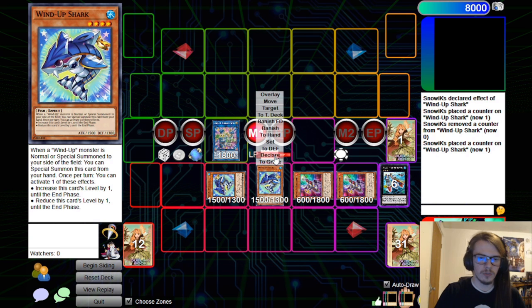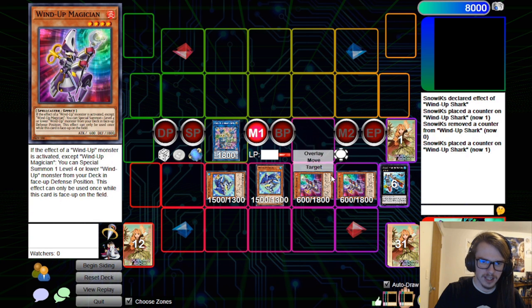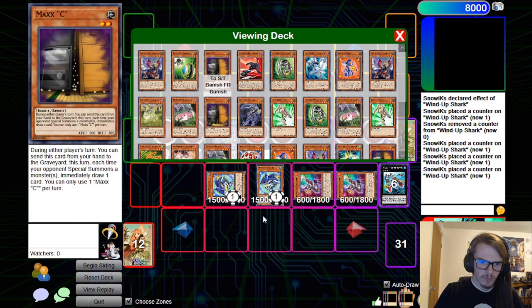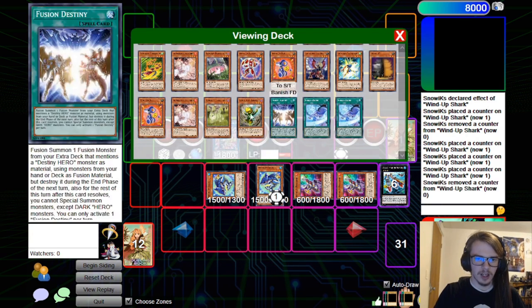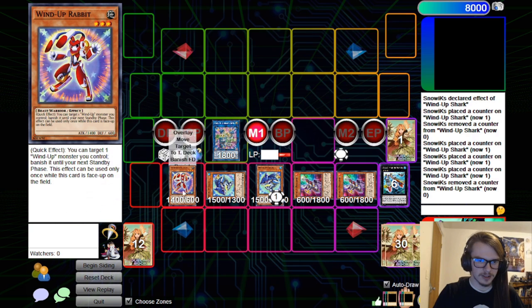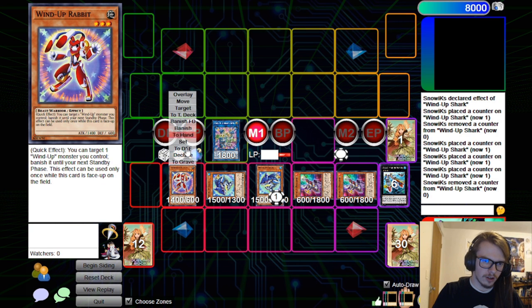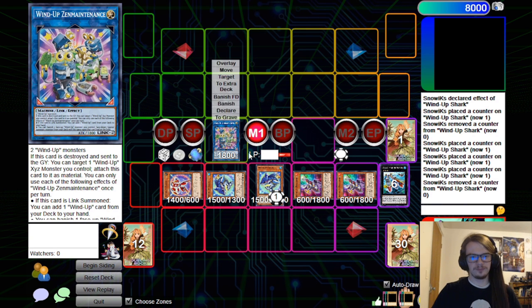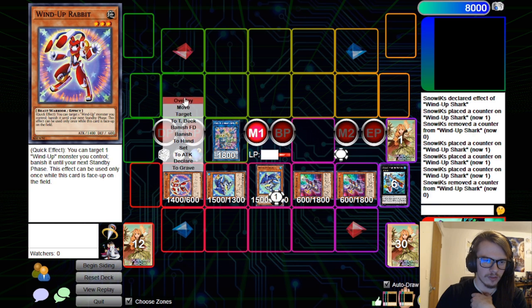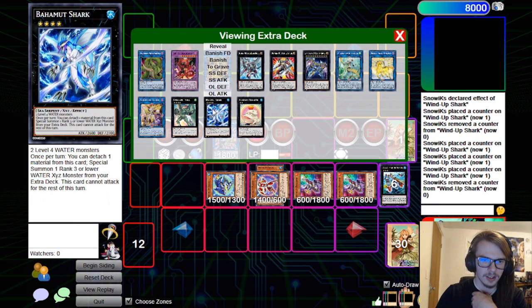Now we have another Magician. We can activate the effect of both of these guys to modulate their level, which will also trigger our Wind-Up Magician. We only need to activate one of them, and then we can grab out the Rabbit. We're going to Special Summon out the Rabbit and move it to Defense. So now we can overlay both of these in order to go for Emerald.